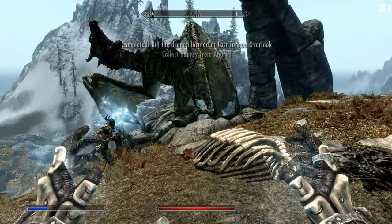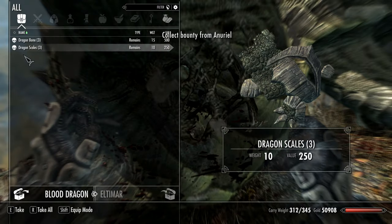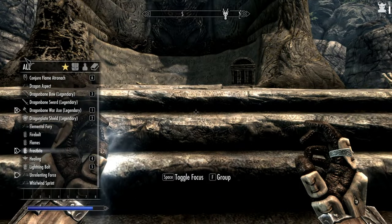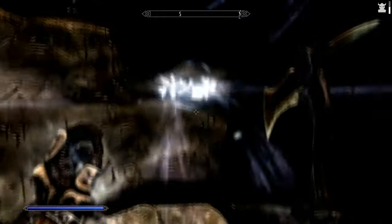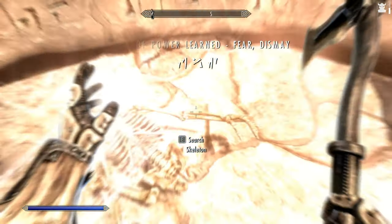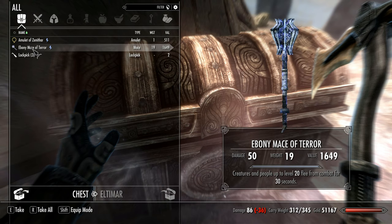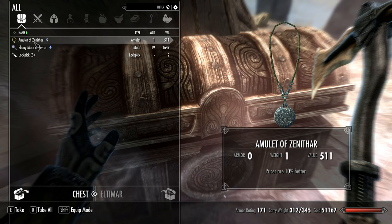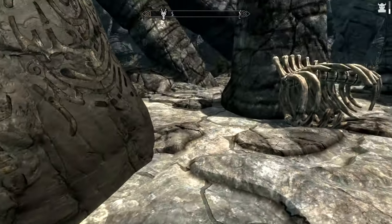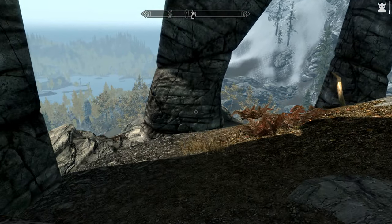We won! It took a very long time. Don't go down, buddy — stop. Thank you. Now you can fall, I don't care. We got Fear, Dismay, and we got a dragon soul, I'm pretty sure. A mace of terror — it's alright, it weighs a lot, we're not going to bother grabbing it. Dragon soul absorbed. Killed another dragon, kinda. It took a while, but we did it.